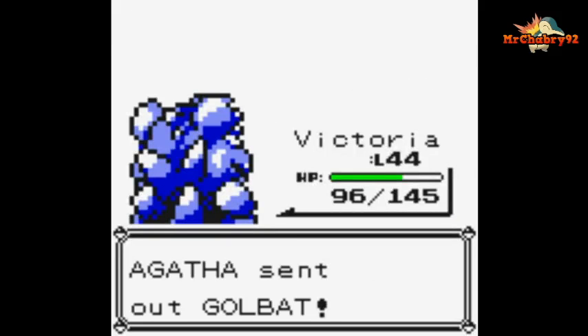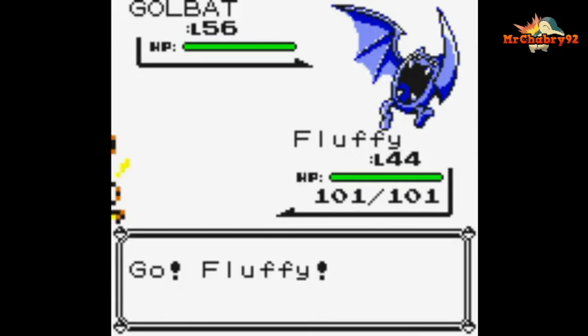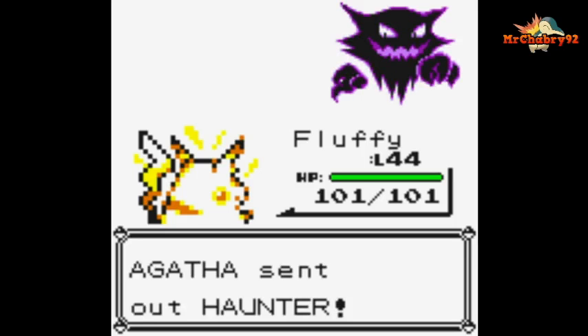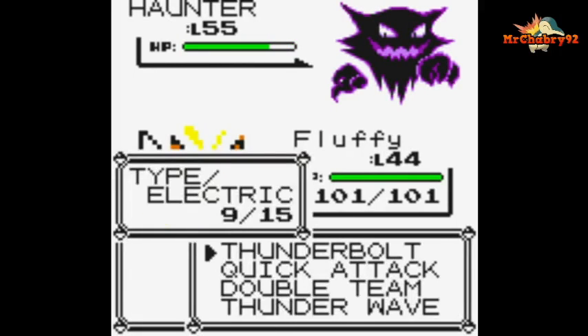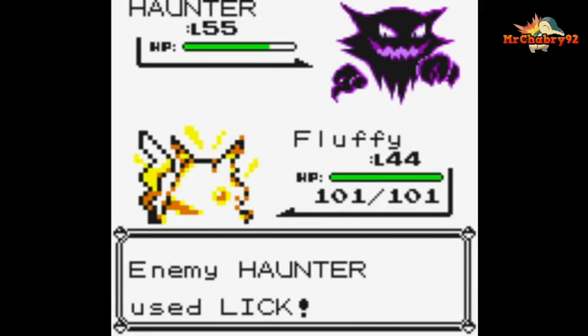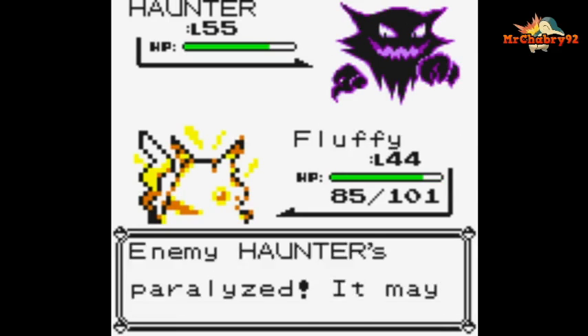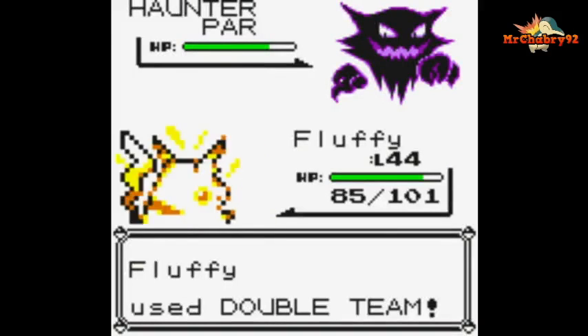Let's take on this Golbat. I'm switching to Haunter. Use Lick. Give it a few Double Teams up.